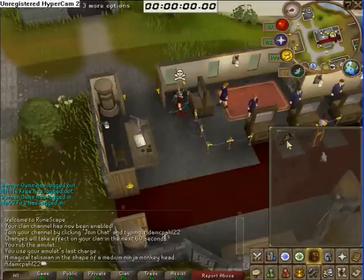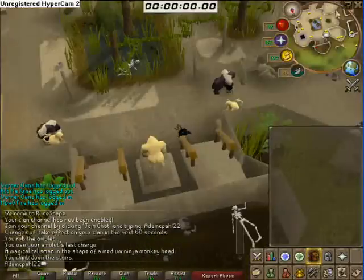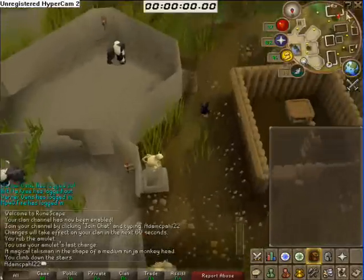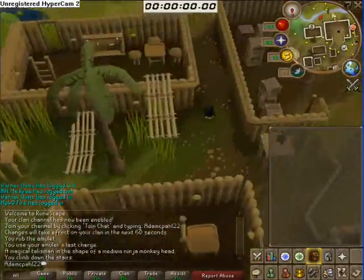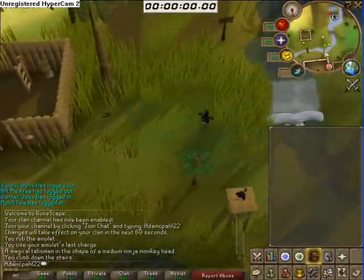When you're ready, teleport to Ape Atoll. Once you're here, equip your Ninja Grigri and you'll turn into a Monkey. Head towards the south-west in Ape Atoll, cross the bridge over the river, then head more south-west to the start of the Agility course, shown on the map.